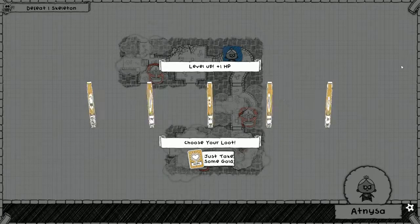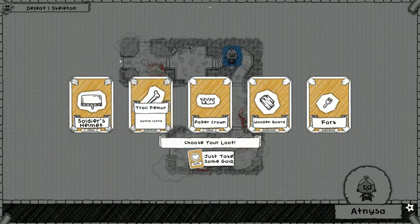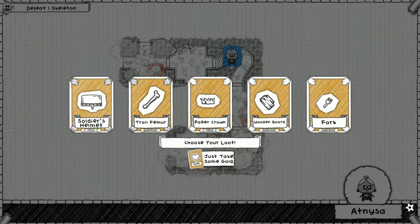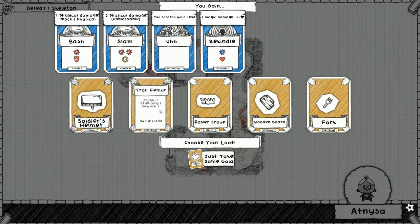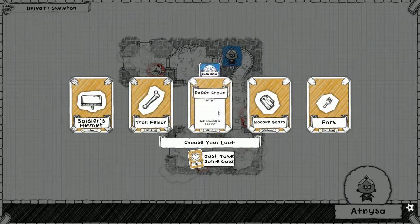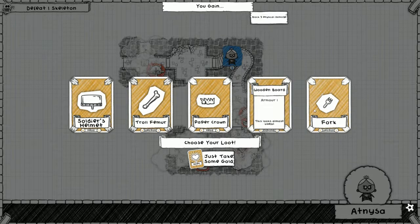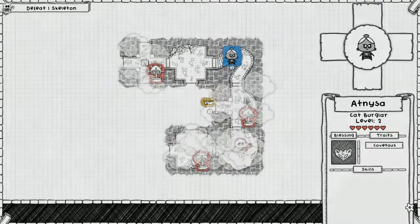We leveled up already! Now we pick between not four but five items — that's a lot. Soldier's helmet gives one health, troll femur gives four attacks, paper crown gives holy seal, the fork gives slice, and the wooden board gives three repels. We need to keep our offhand empty, so we're going paper crown — holy seal it is.